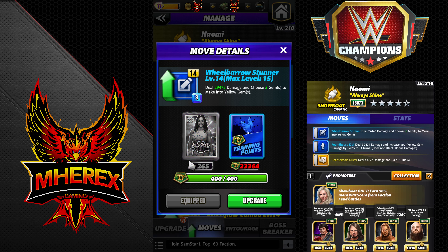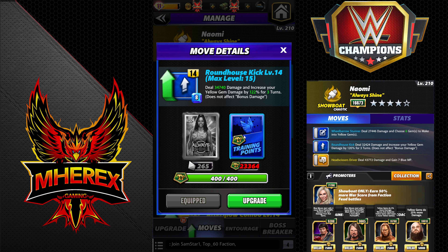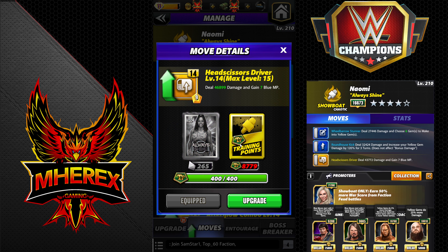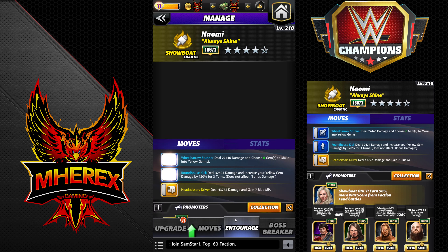At gold they're going to do better. I believe she chooses 6 gems at gold. I don't think the buff gets significantly stronger — probably like 124, 125%, something like that. And the blue MP, I have no idea if it goes to 8 at gold. It might. That would be nice if it does. I haven't looked that up.